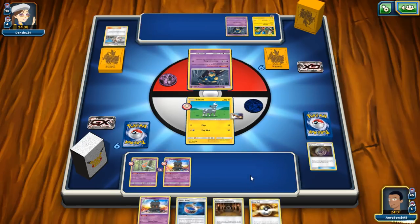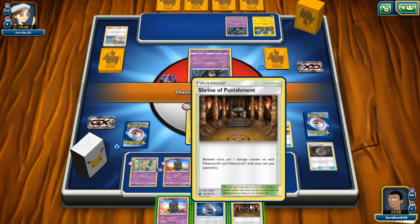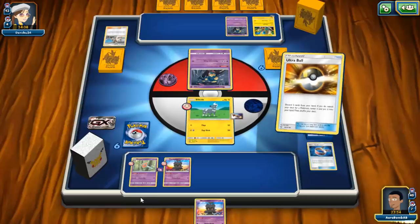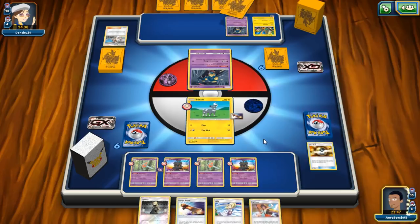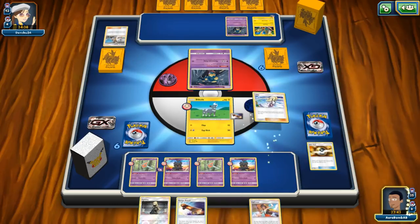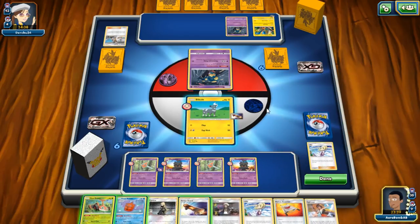We didn't get Lillie but we got another Marshadow. We have Shrine of Punishment — useless since he doesn't play GX Pokémon, but it's more tools in the discard pile. We grab another Rotom and play the second Marshadow to draw four more cards, hopefully finding a supporter. We drew Lillie — exactly what I wanted! It worked out quite nicely. We drew a lot of cards but got no ways to discard tools.